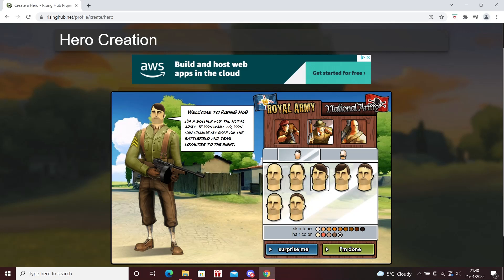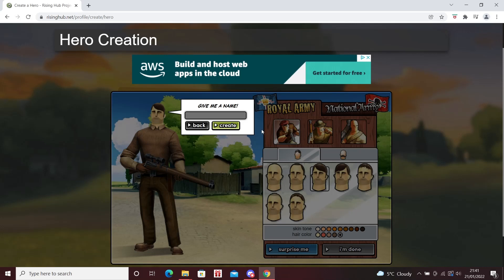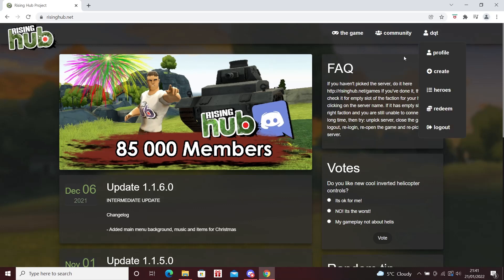I should mention that you can only create six heroes per account, so be careful. Make sure you don't create a hero you don't need. For example, you could do a National Gunner and a Royal Gunner and carry on like that — covering all classes across both factions. Some people have made the mistake of creating two Royal Commandos, so just be aware of that. I'm going to choose a Commando here for this example.